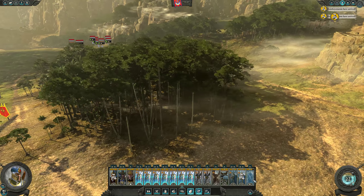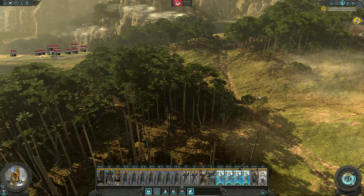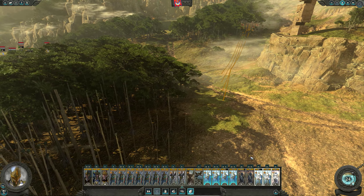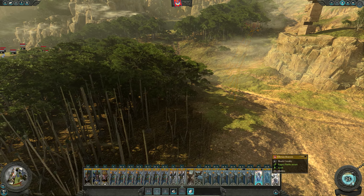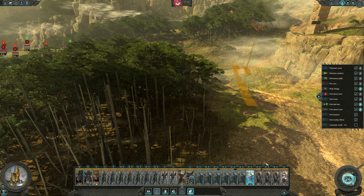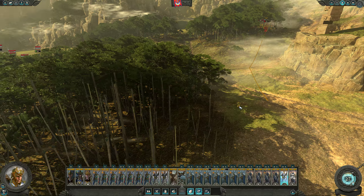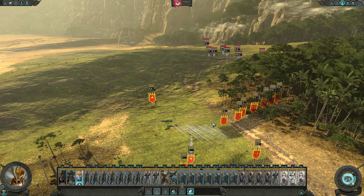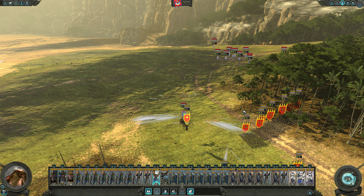We're gonna come out of the trees here. Let's see where the map edge is — can we get over here with these guys? Oh, we're firing at somebody. The Great Eagle! We're gonna just try to spin around in circles up here and keep their Great Eagle distracted.